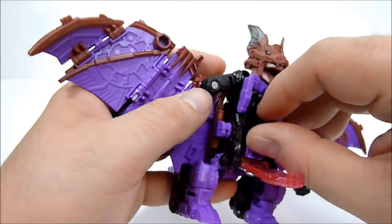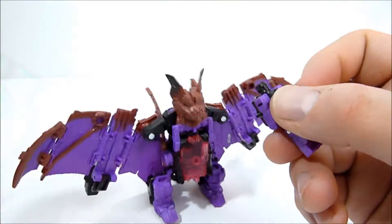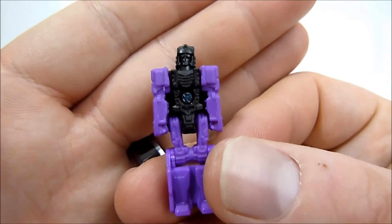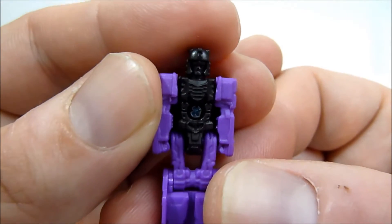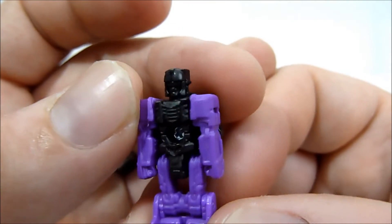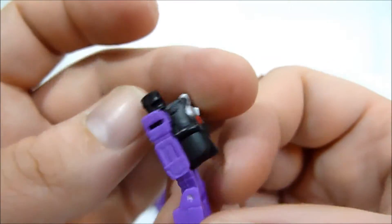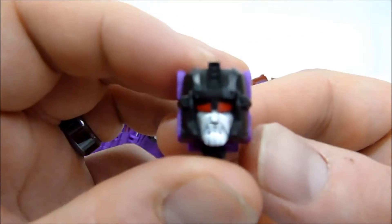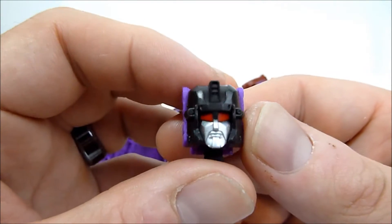You pop open the tummy and out comes Vorath, his little Titan Master buddy. Here is Vorath — it's hard to make out his details because there is no paint on this guy, but he looks pretty decent. On the back you can see the face of Mindwipe, and his head sculpt is really nice except for one thing.